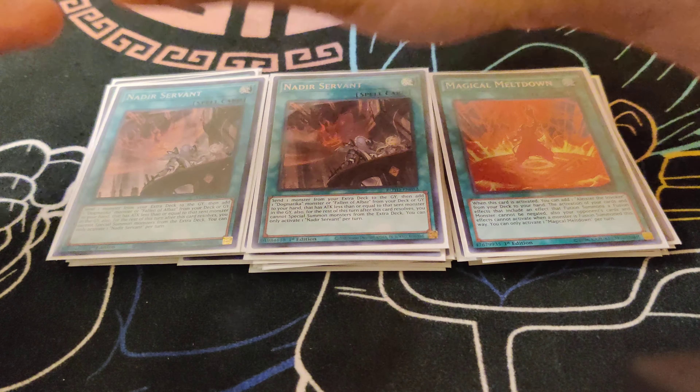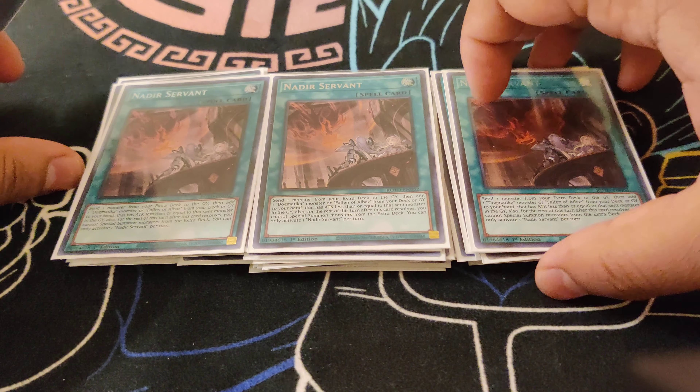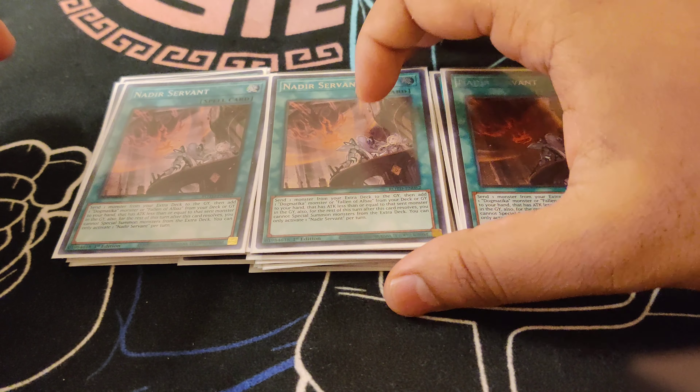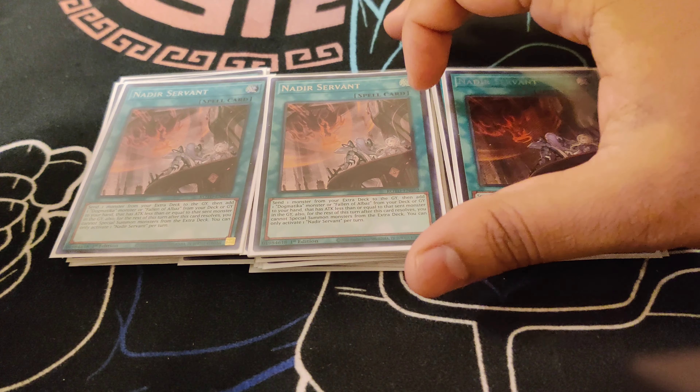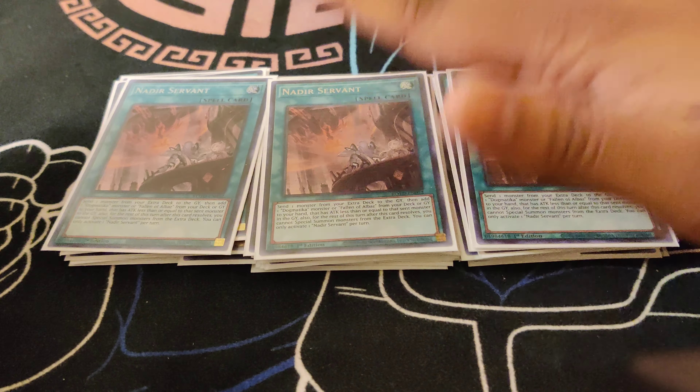I also play the Three Nadir Servant. This card might get hit in the future but it's so broken — you can just send a monster from your extra deck and search a Dogmatica card, and you don't have to set them for the rest of the turn. But by then you've already established your board. Really good card.